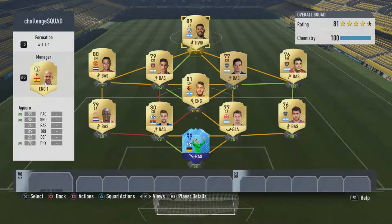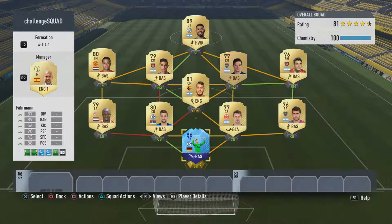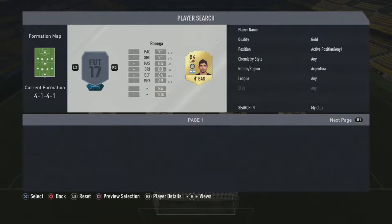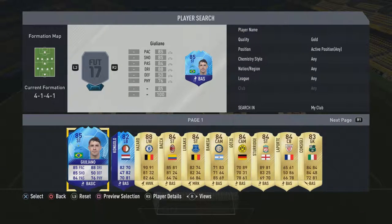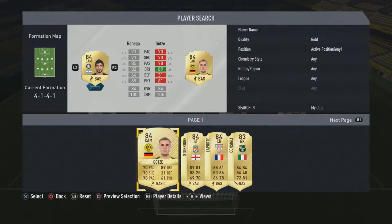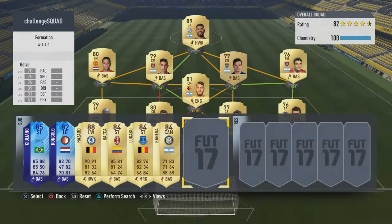So the team is: Aguero up front, Pai on the left, Lanzini, Gago, and that right midfield player. Pereira in the CDM, Dretro Williams at left back, Nostasic and Amrabat at centre back, Peruzzi at right back, and Fahrmann in goals. I'll just fill the bench up quickly — look at all these Argentinian players I've got! I didn't realize I had so many. The bench is just for show though. Let's get into a game.